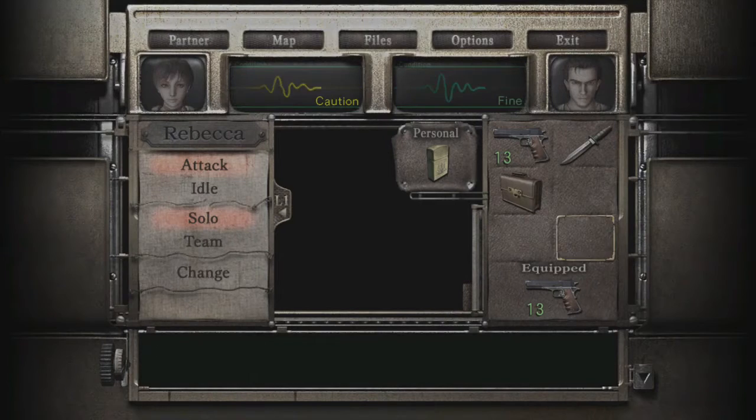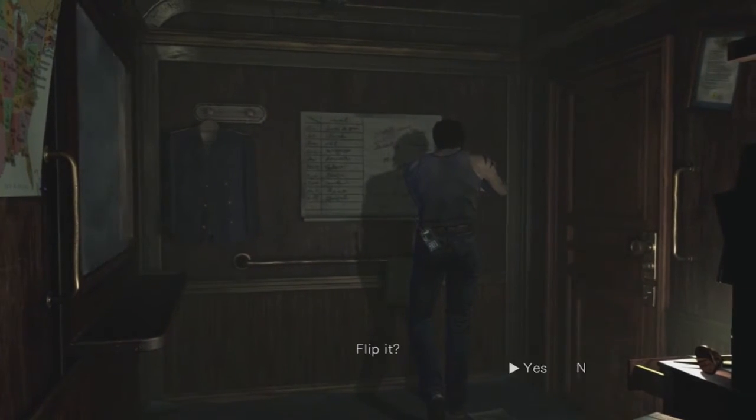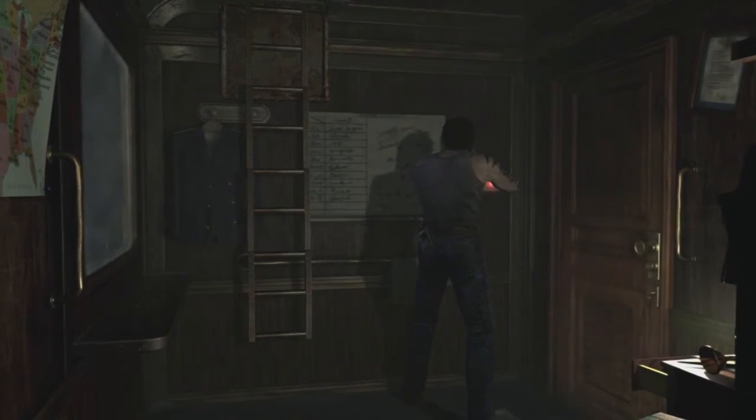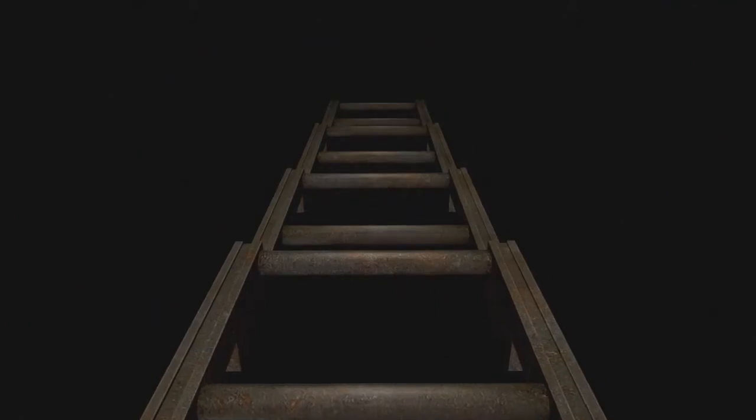We're back — got rid of all the items and freed up some space for Billy. Let's press the switch and take the ladder — that'll lead us to the roof. Wait, no, we're on the first floor so I should have reached the second floor.